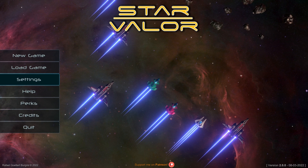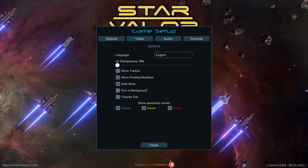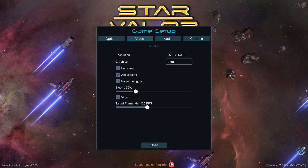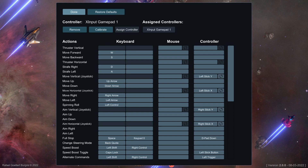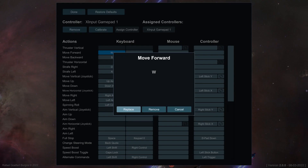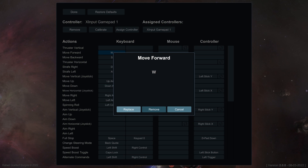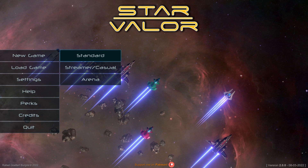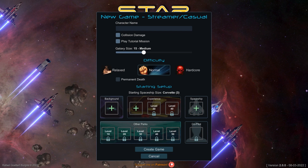From a settings perspective, everything looks pretty easy. Under options we've got tutorial, video — full screen, projectile bloom, target frame rate. It does look like it has bindable keys, which is always good to see. We're going to do a new game on 'Streamer Casual' because it has YouTube-safe music and I don't want to get in trouble.